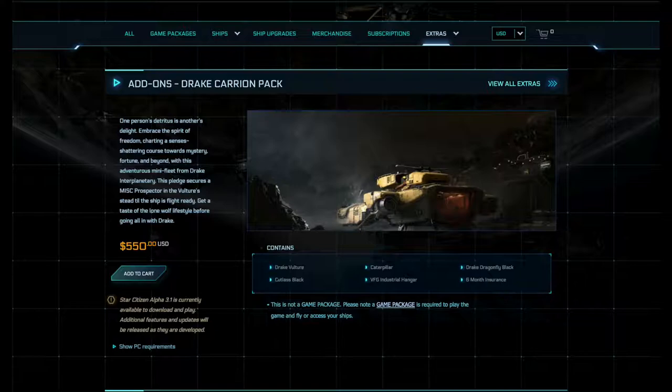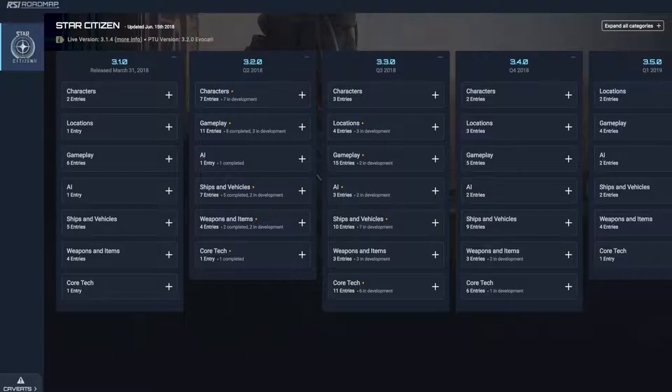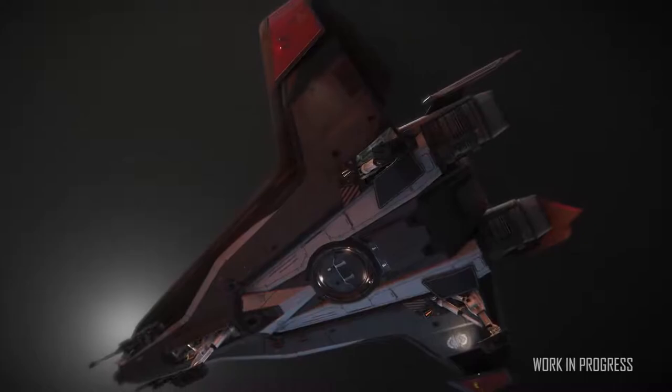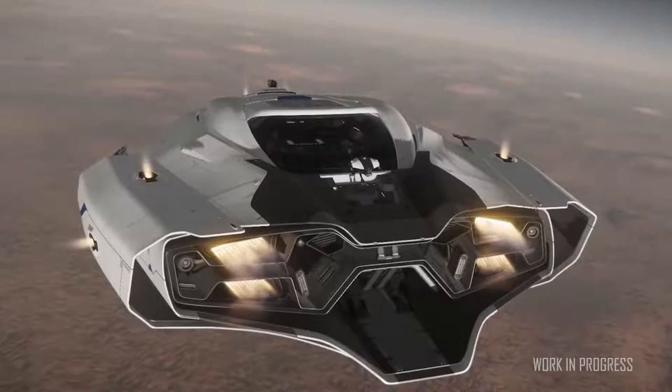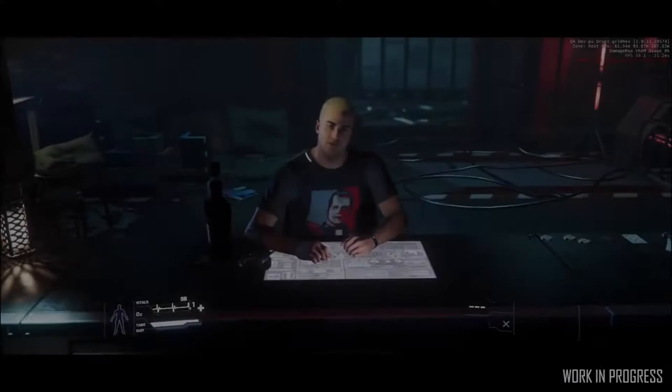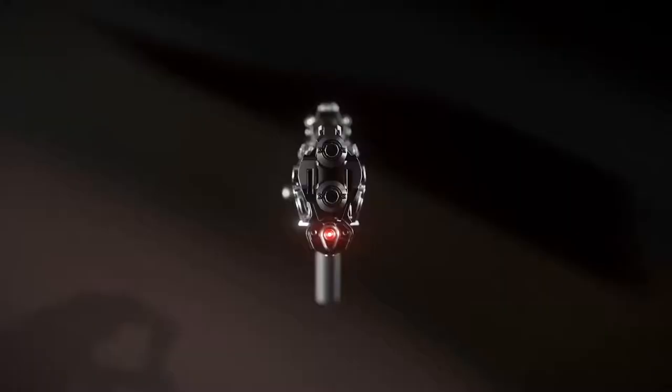At number 5 we have the Roadmap Update. 3.2 draws ever closer this week, with a 15% increase moving us to 89% total completion. This is a very good sign that no more tasks will be pushed back to 3.3. The biggest winners this week include Performance Optimization gaining 75% completion, Legacy Outlaw Light gaining 40%, and Mining gaining 38%. It was a big week for completing tasks, with 6 new tasks marked as complete.